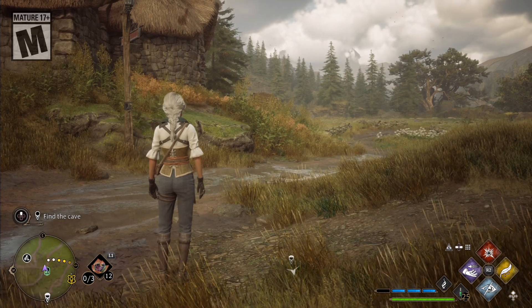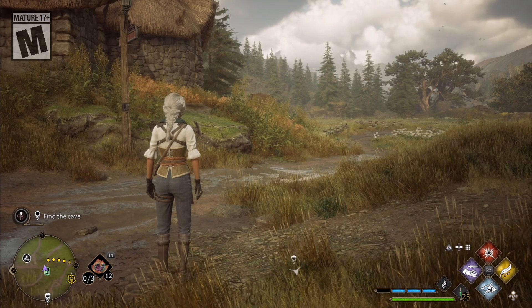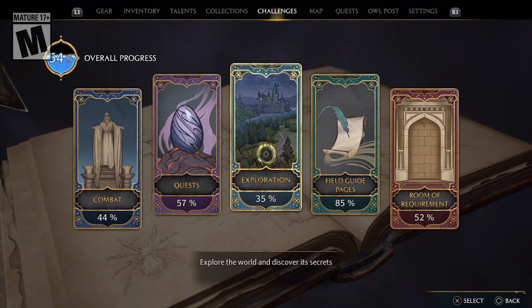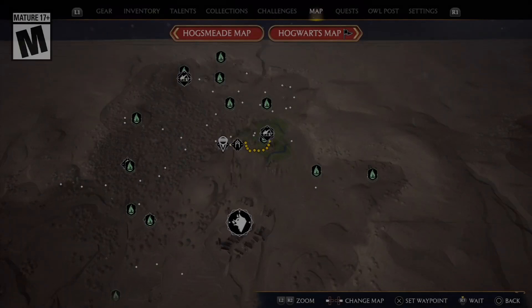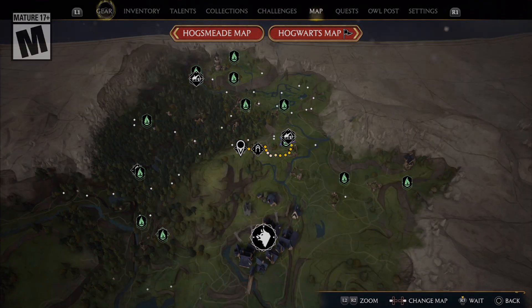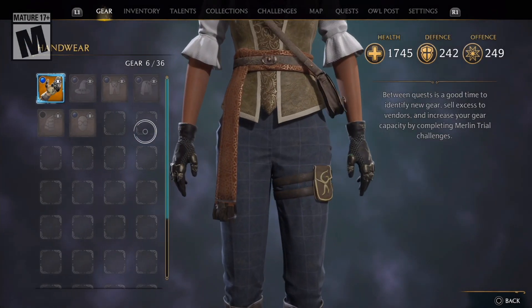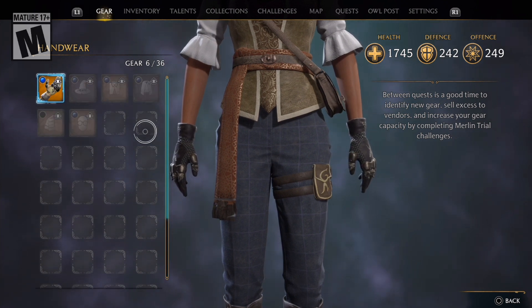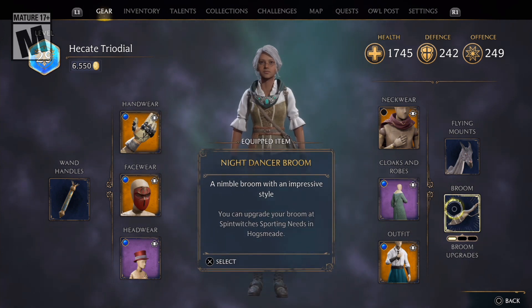Hello everyone, welcome back to Let's Play Hogwarts Legacy! Off-screen I did do a few things - in case you can't tell by my increased Ancient Magic Bar, I did run around and gather more of the Merlin Trials. So we now have increased inventory slots for our gear, so hopefully I don't run out of space again. I did get a new broom as well - the Night Dancer Broom.